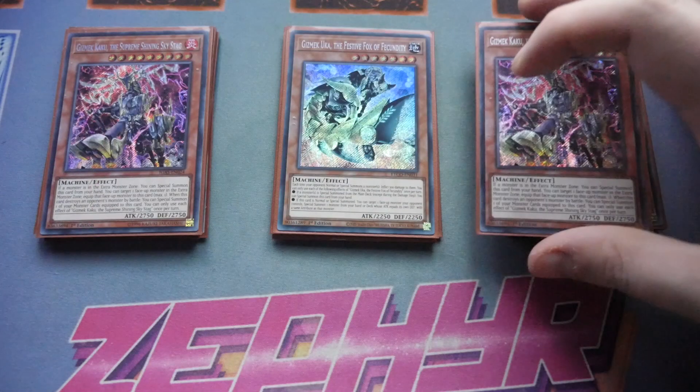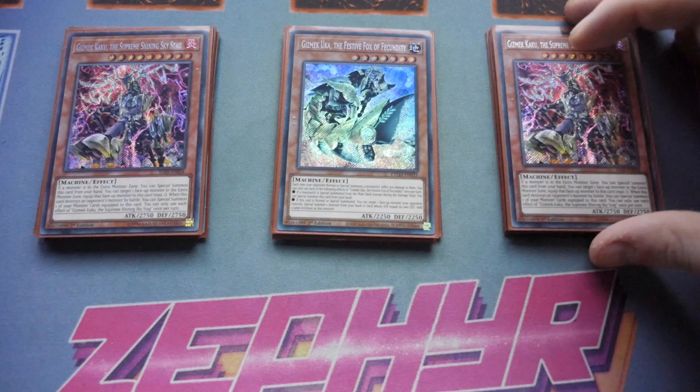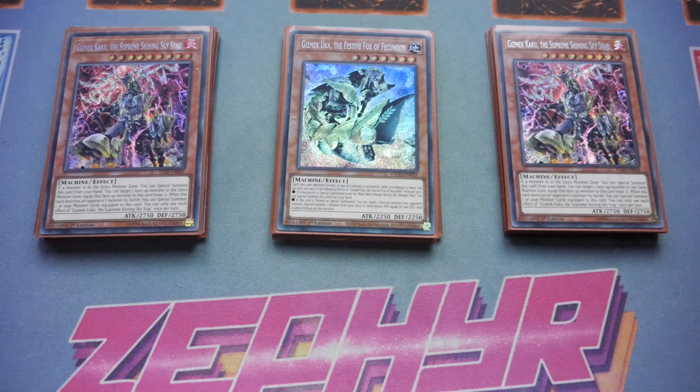The card I'd probably bump up to three is Gizmex Kaku. I loved this card when it first came out — it was better in Master Rule 4 purely because if a monster is in the extra monster zone, you special summon this card from the hand. Target one face-up monster in the extra monster zone and equip that monster to this card. When this card destroys an opponent's monster by battle, you special summon one of the monsters equipped to this card. You really need your opponent to put a monster in the extra monster zone, which Virtual Worlds, Drytron, and Eldlich Zoo rarely do. But just for being able to get a free 2750 on board, you control that just by having a monster in the extra monster zone.